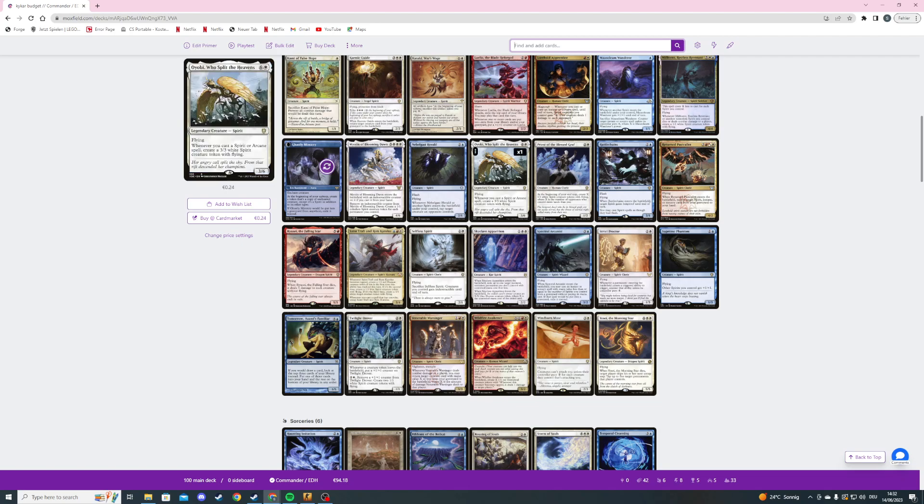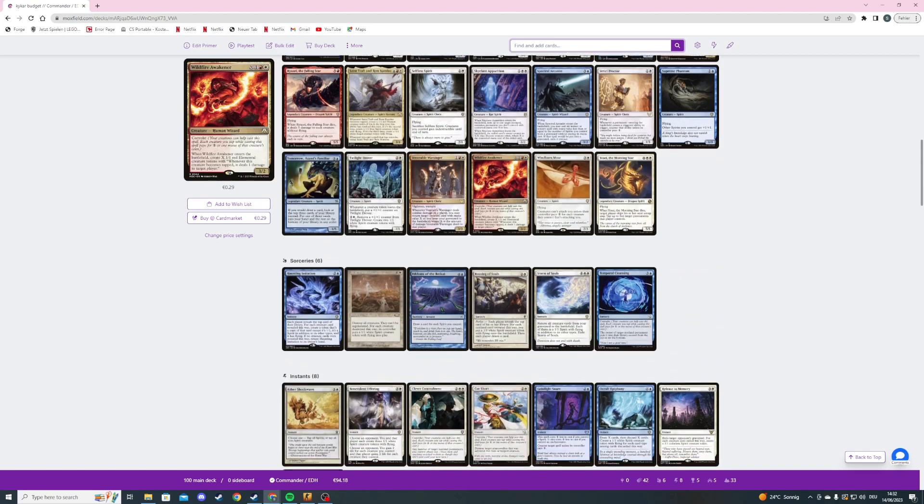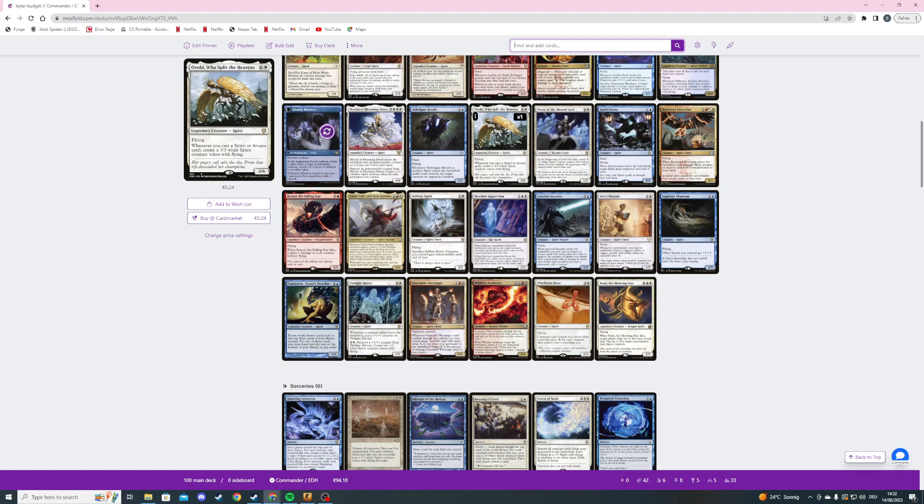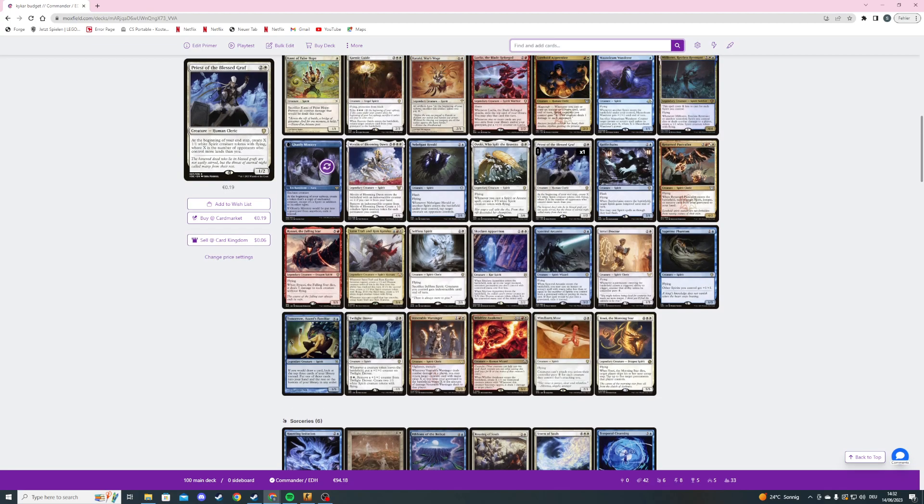Then we're playing Oyobi, Who Split the Heavens — a seven mana 3/6 flying spirit. When we cast a spirit or arcane spell, we create a 3/3 white spirit creature token with flying. We're playing exactly one arcane spell but around 38 other spirit spells, so it should trigger a lot.